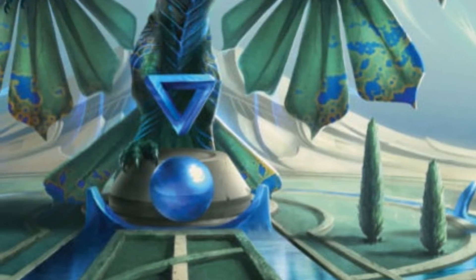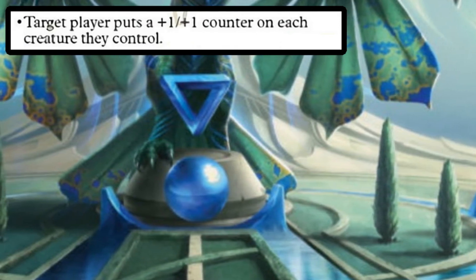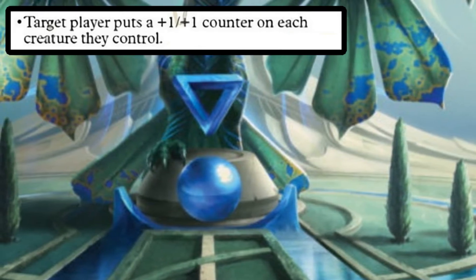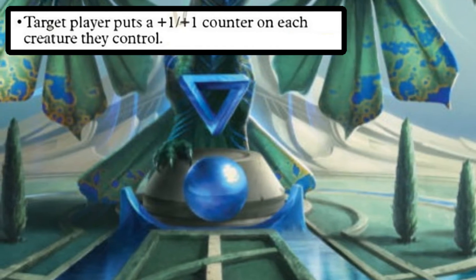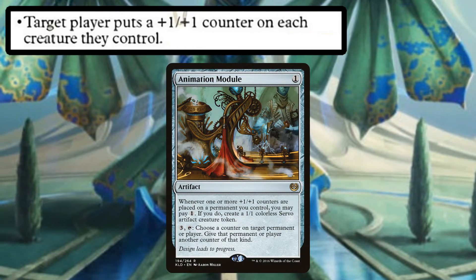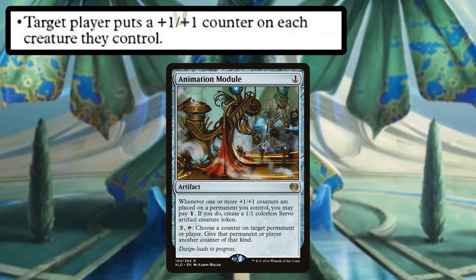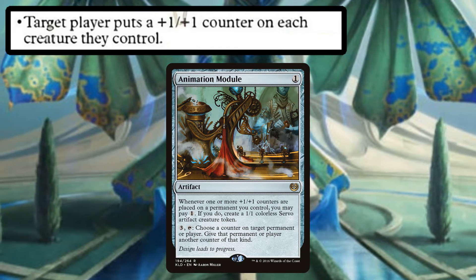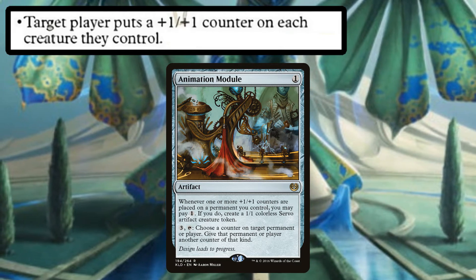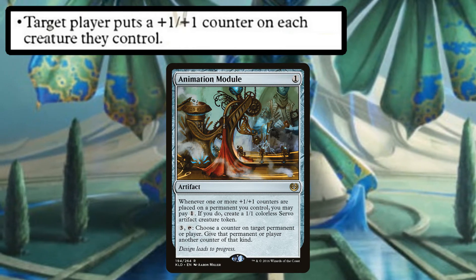Let's talk about the last mode: target player puts a +1/+1 counter on each creature they control. If you're picking this mode for yourself, you're probably playing a +1/+1 counters deck. Shadrix reliably gives you +1/+1 counters every single turn. You can benefit from effects like Animation Module — whenever a +1/+1 counter is put on a creature you control, you can pay one to make a 1/1 servo artifact creature token. This will trigger for each creature you put a counter on, and those servos will get +1/+1 counters the next turn, giving you even more triggers.